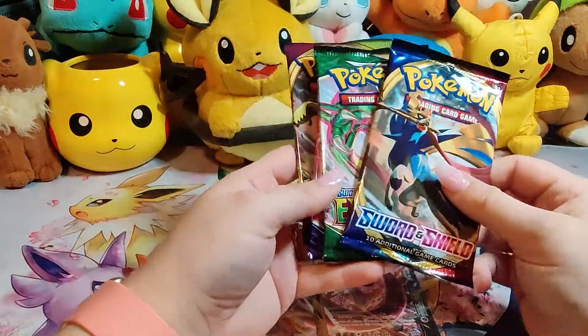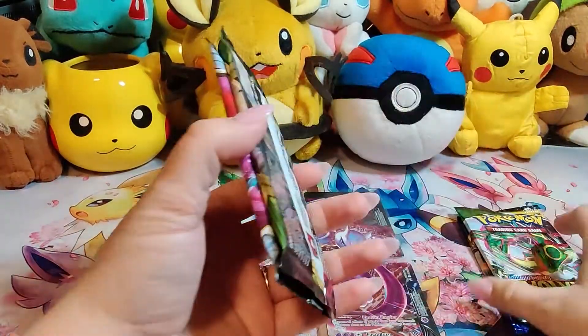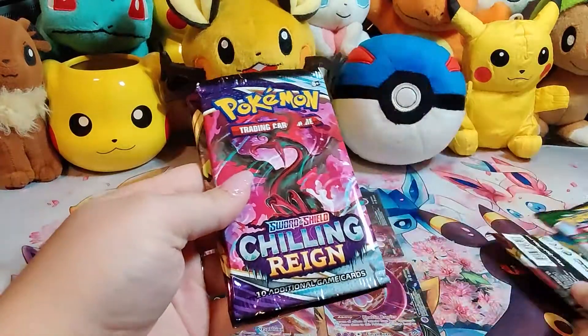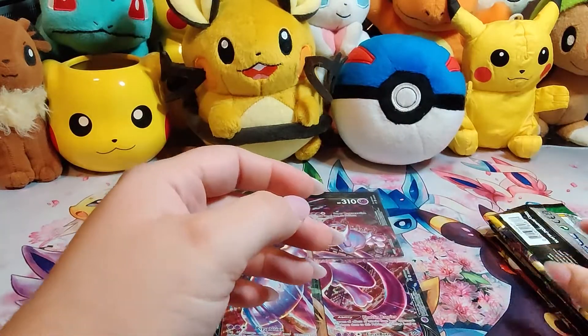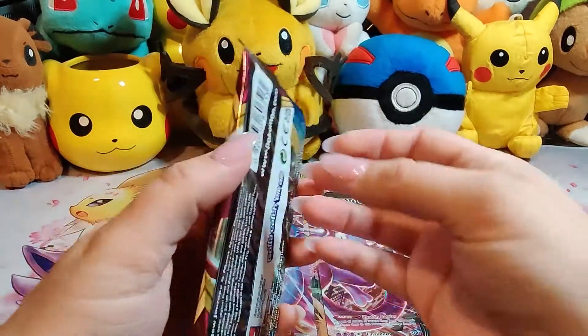So in the box comes Sword and Shield Base Set, Evolving Skies, Chilling Reign, and Vivid Voltage. We're going to go ahead and open them oldest to newest. I think it was Vivid Voltage, then Chilling Reign, then Evolving Skies. All right, so let's go ahead and get started with that Sword and Shield pack.